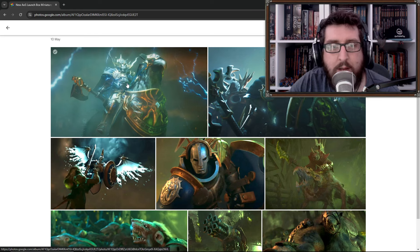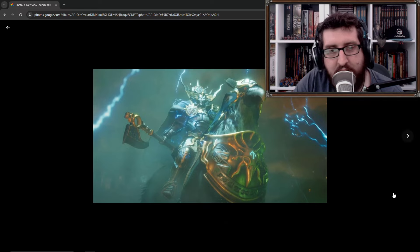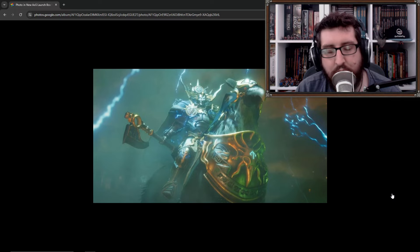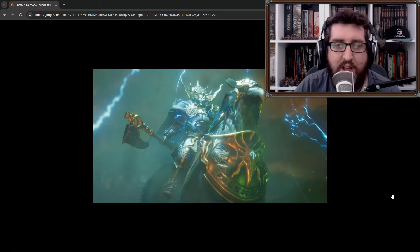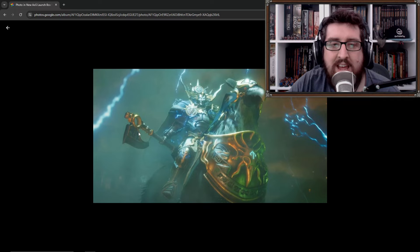Starting off with the miniatures we're going to get, let's think about the Stormcast Eternals. This seems like the obvious choice for there to be a new mounted Stormcast hero in the set. The original Warhammer Age of Sigmar set came with the Lord Celestant on the back of a Drakoth, which was Vandus Hammerhand. This is obviously a really nice mirror to that, but using that classic Warhammer Empire aesthetic of the Griff Knight or the Griff Hound kind of thing.